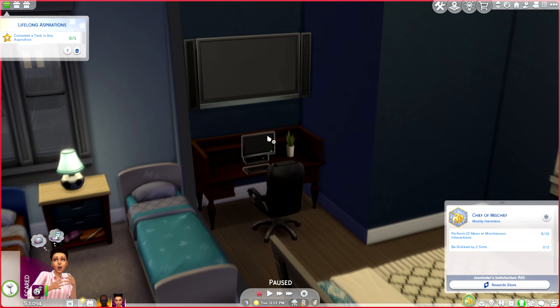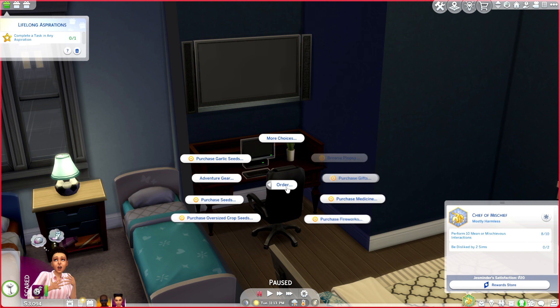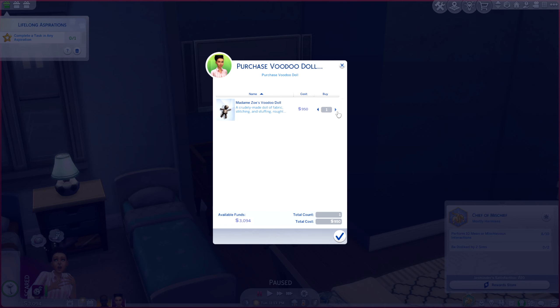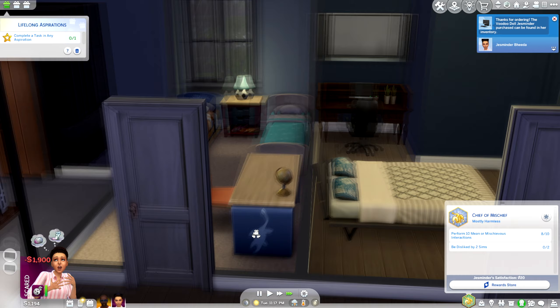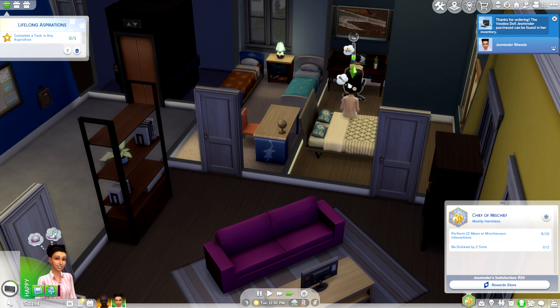Then all you're going to do is click on the computer, go to More Choices, then Order. If you don't see it, just click on More Choices and it'll be right there. Select Purchase Voodoo Doll — go ahead and get two of them — and they will go and order that.